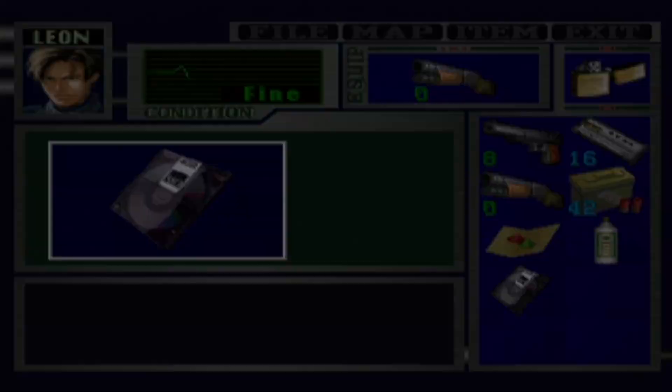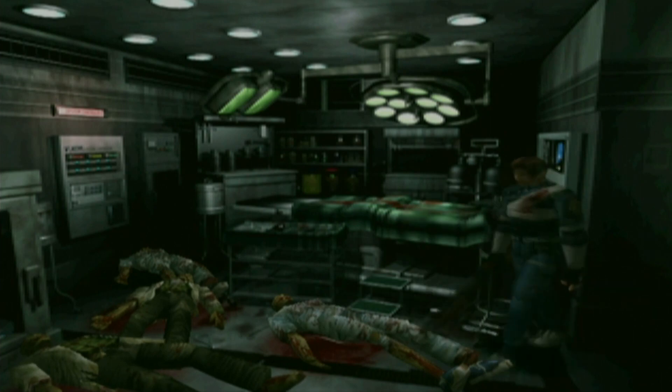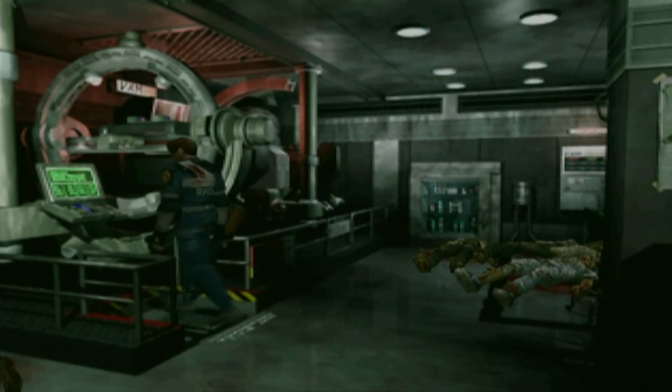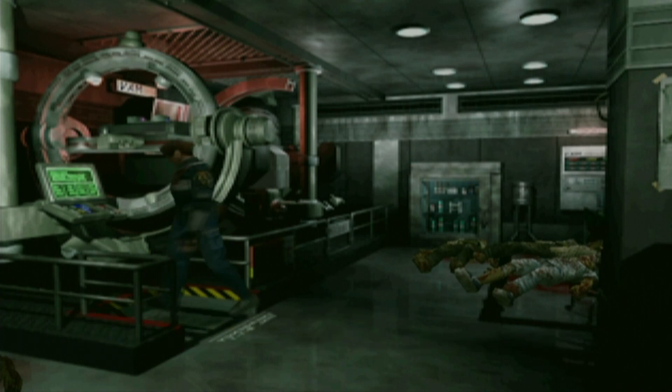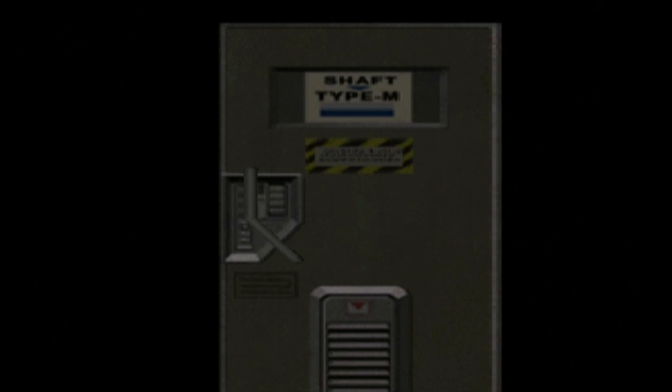Here we go — the MO disc. Fantastic. In Leon's scenario, this room doesn't have any more purposes. You're just here for the MO disc and that's it. But in here, this is a VAM for vaccines. That might be important in a different scenario. There's a lot of stuff that's only dependent on the other scenario.